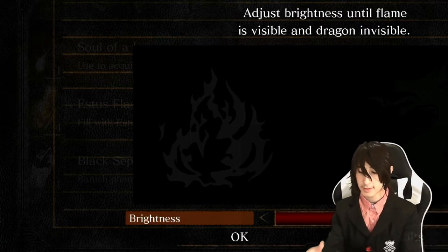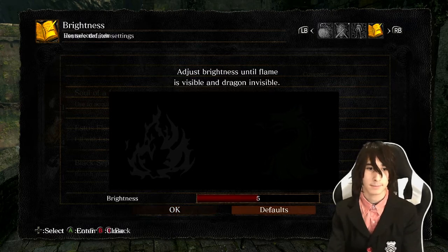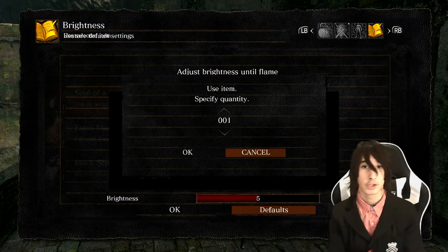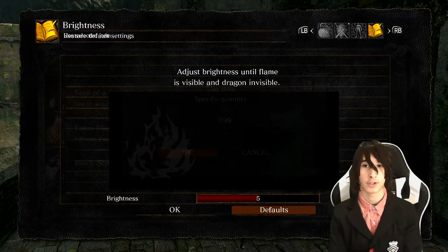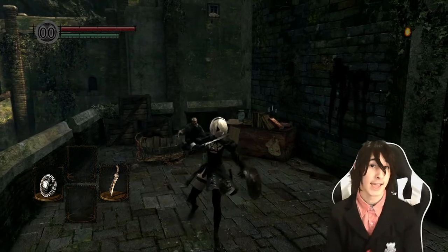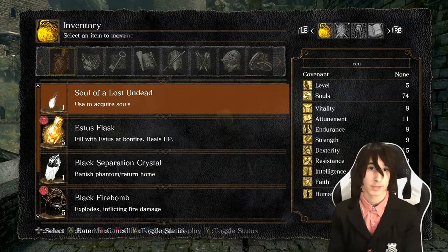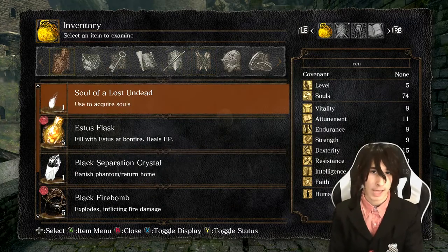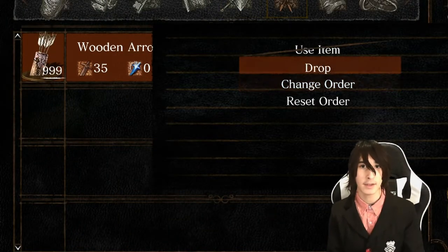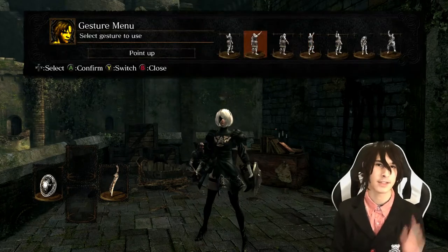Press select, then R1 almost immediately afterwards. If done correctly, a screen will appear showing your brightness settings with your inventory visible beneath it and your soul item selected. Then press select, press down and right on the d-pad simultaneously, move right, and press select again. It will ask for the quantity to drop — press down on the d-pad to show 999, then press OK. Just like that, you've duplicated 999 of your soul item. This works with humanity and twin humanities as well.